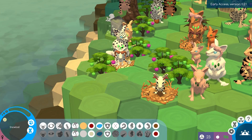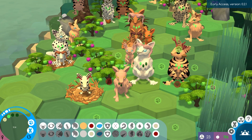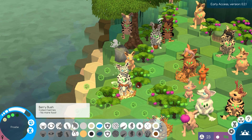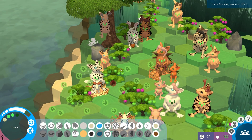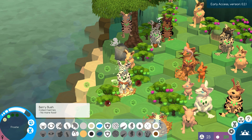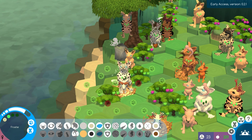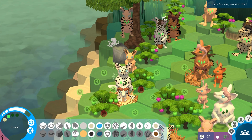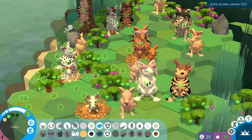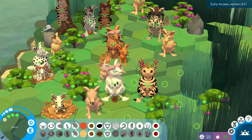We're going to wander around and check out all the new babies. Let's have Frosty collect some food. I think her mate was Hugo or Herman, but I think he passed away already, so she's lost her first mate and might pick up another one.